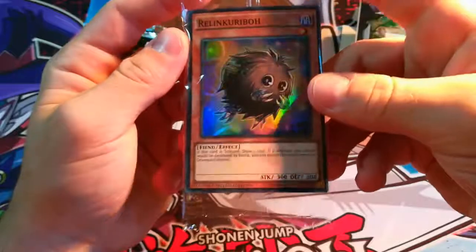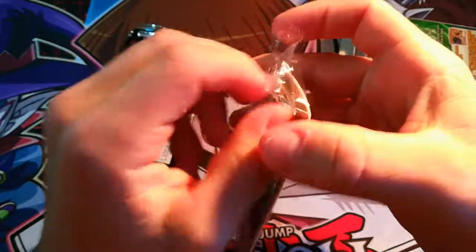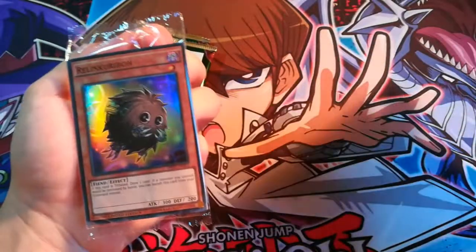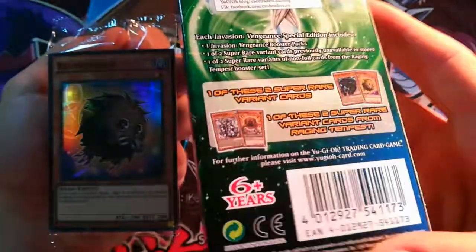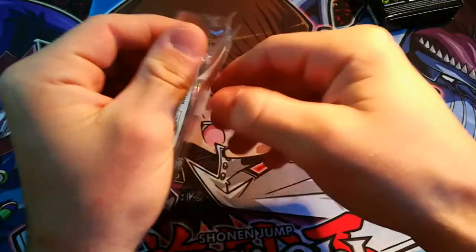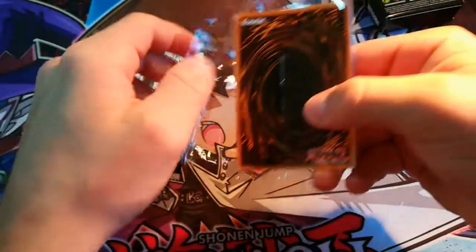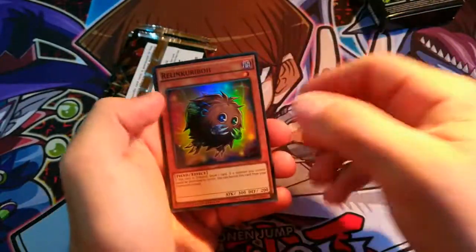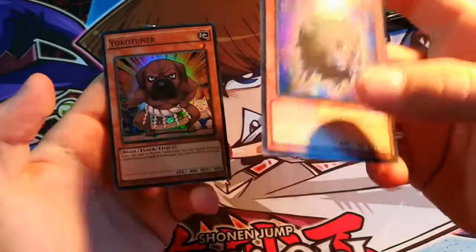And there we go, Relinquable. Since I got this right, let's say we're gonna get the Kristan one. I like to guess just to see how many times I'm correct. 50% - that's nice.